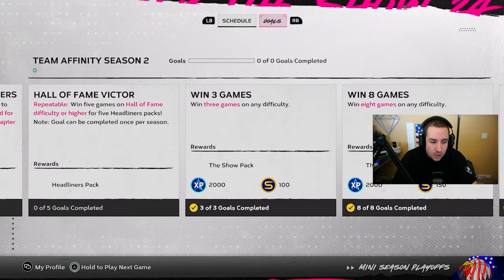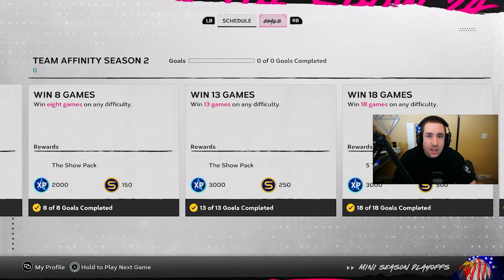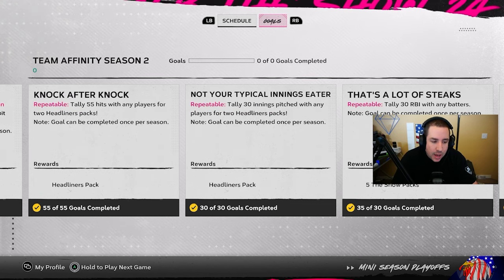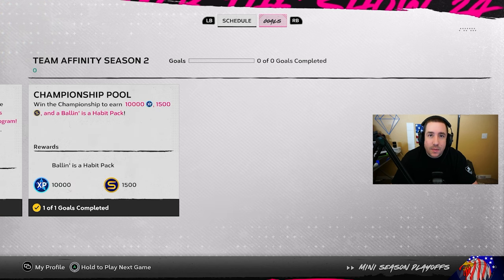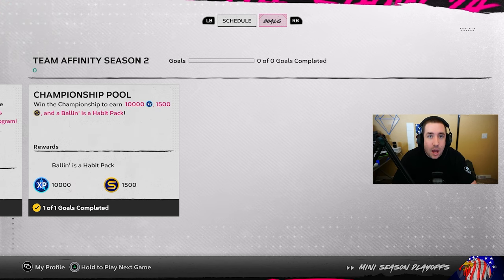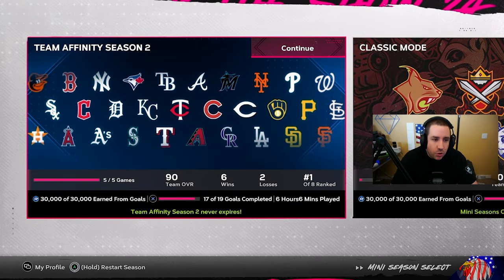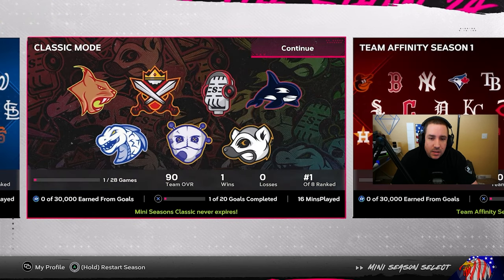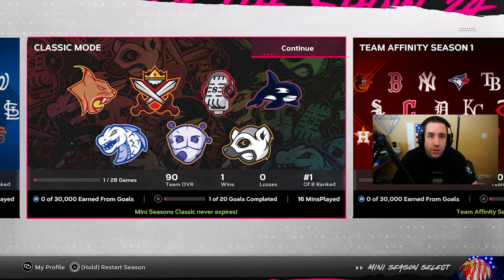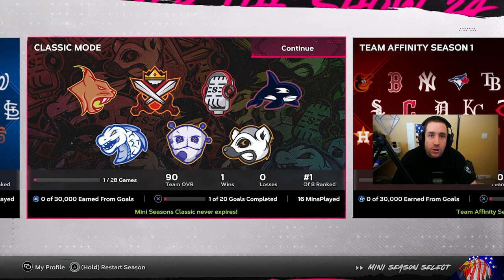We also did the Team Affinity Season 2 missions in Mini Seasons, which was great — there are good packs and a lot of XP there. Instead of just grinding Team Affinity XP, we were also grinding the XP reward path to get closer to those bosses. There's a new Team Affinity Season 2 Mini Season, and the goals for the Classic Mini Season have reset, so you can earn that 30,000 XP again and use your Season 1 cards if you choose.